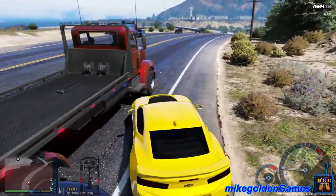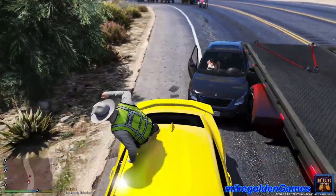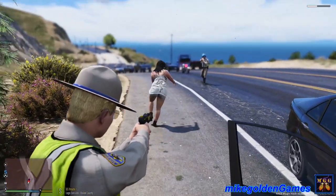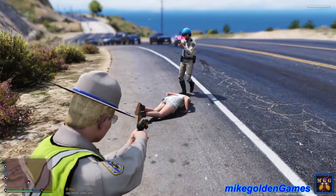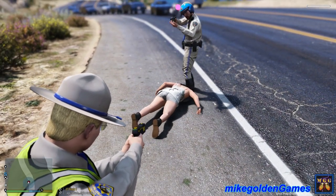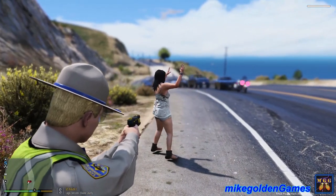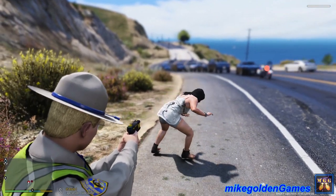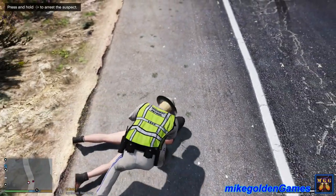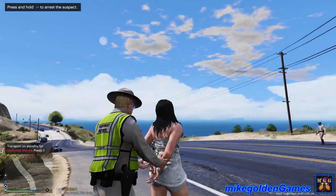Dispatch, we have an officer down — I repeat, we have an officer down. I'm gonna get out here. Let's try to get around this way. Ma'am, watch your hands! Taser taser taser taser! Get down on the ground — this is the highway patrol! Get down on the ground — taser again! Watch your hands, ma'am, get down on the ground! Stop screwing around — don't try anything. Get down on the ground and place your hands behind your back slowly. Thank you. Dispatch, we have Kathleen Brooks in custody.